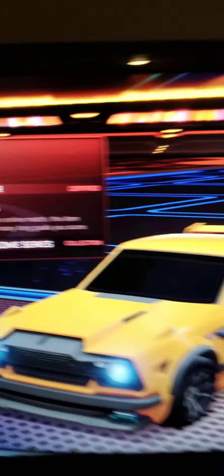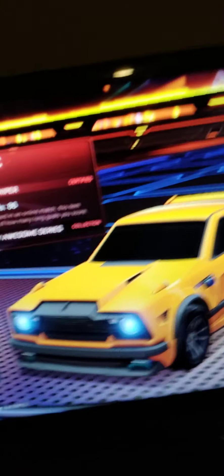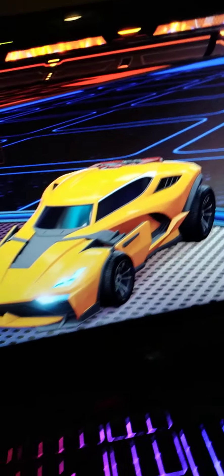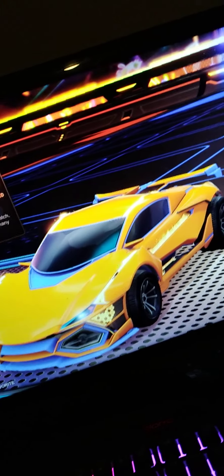First things first, we have a Finnick — I have a lot of designs with the Finnick, I'll show you more on that later. We got Breakout Type S — it's a pretty good one, I can sell that for so much credits. And then I got some Limited — Painted Lime, Normal GTX Remix, GTX Normal, Painted Cobalt, and Crimson.